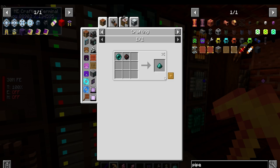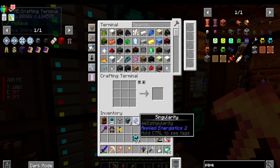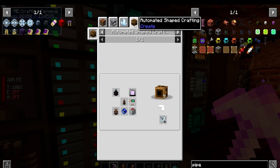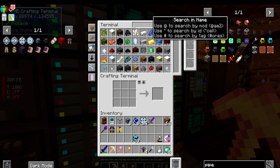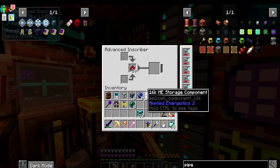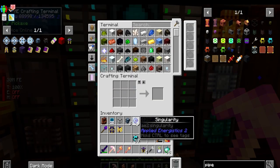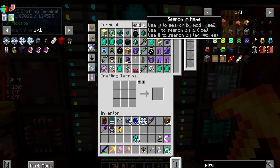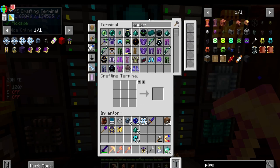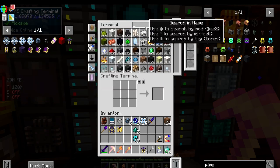We need ender pearl dust. I've killed a couple of these guys - thank goodness. Oh, you can just put an ender pearl in an inscriber! We already have the ender dust. We might as well just make another singularity while we're at this and link up the new base.